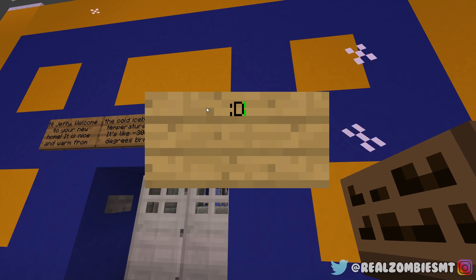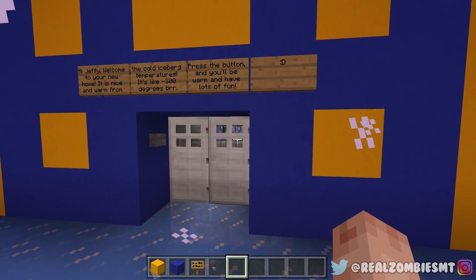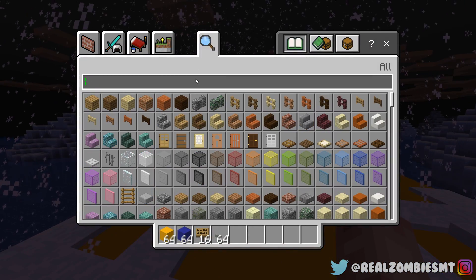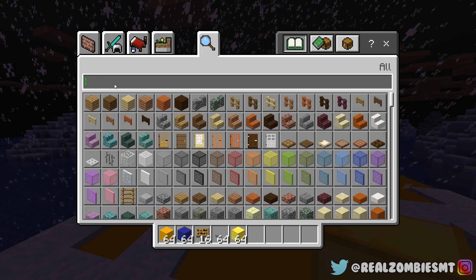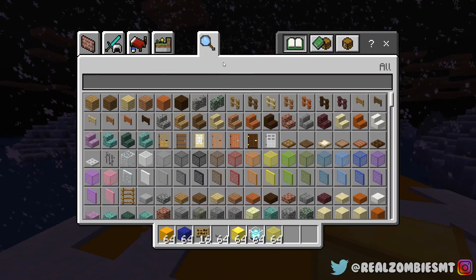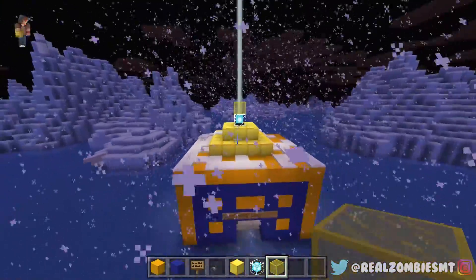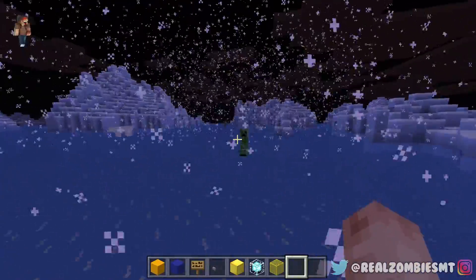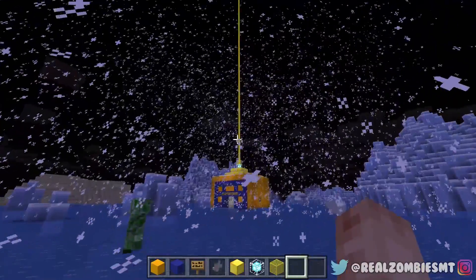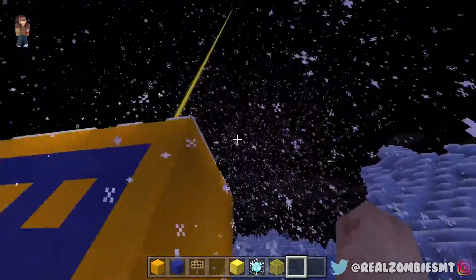I'm gonna put a happy face so Jeffy knows this place must be happy — and that's what's literally gonna make him go inside and click the button. Before we do that we need a beacon, so I'm gonna make it out of gold because gold is yellow. We'll use yellow stained glass, and that yellow beacon would definitely attract Jeffy. It's easy to see even through all the snow.